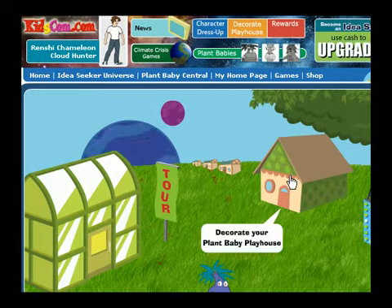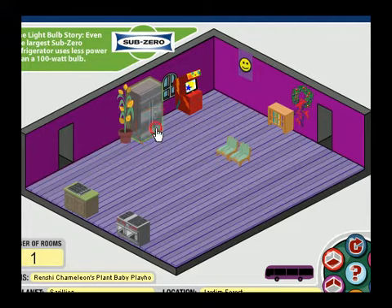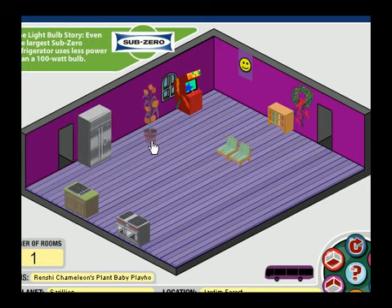Click on the house to set up your one room Plant Baby Playhouse, and decorate it with items in the furniture shops.